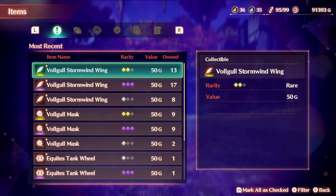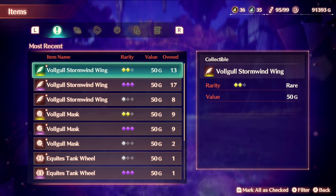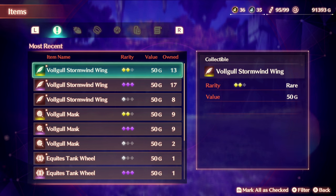Before I continue, if you want, provide me with a follow for any other Xenoblade Chronicles 3 related content, or just check out my let's play which is included in the description below. So for Vogel Stormwind Wings and Vogel Masks, they are dropped by the same mob, which are Vogels.